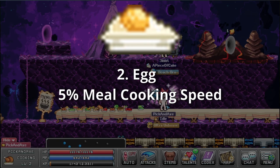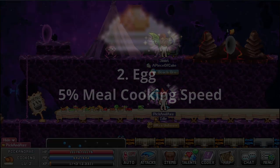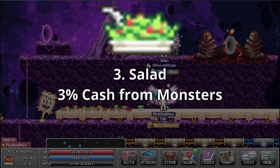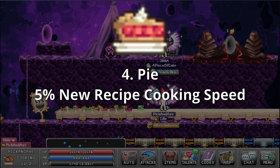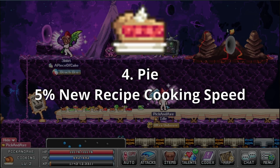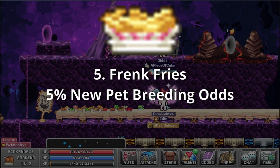Egg — 5% meal cooking speed. It's just an egg. Salad — 3% cash from monsters. Could I get a burger but hold the meat and buns? Pie — 5% recipe cooking speed. Cartoon characters with a fear of levitation hate the smell of this. Frank Fries — 5% new pet breeding odds. You're breeding pets in outer space, don't be shocked that there is no France.